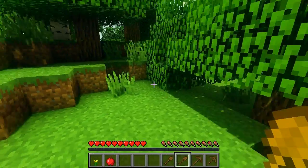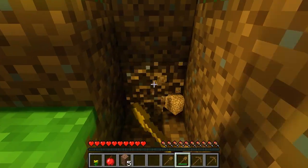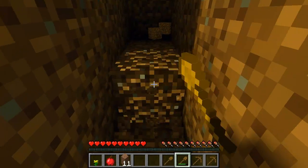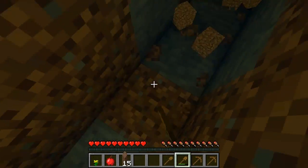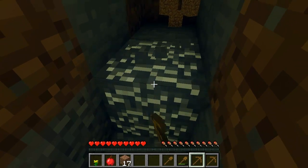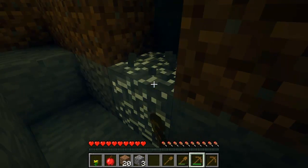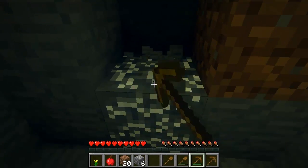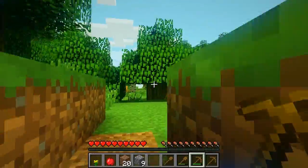There's a pumpkin over there, sweet! We need to get some cobblestone, so I'm going to dig down till we hit cobble. Just need enough cobble to make a furnace, get us some charcoal, and then we're good to go. Nine — perfect. Let's go make a furnace.